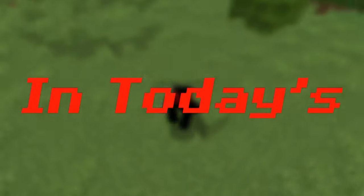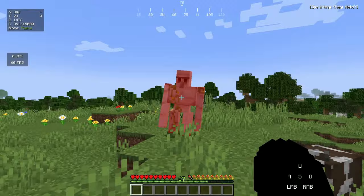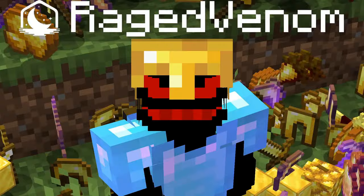In today's video we are gonna try to beat Minecraft but there are custom items — six different custom items with six different OP powers and abilities that can make us OP and also help destroy the ender dragon.